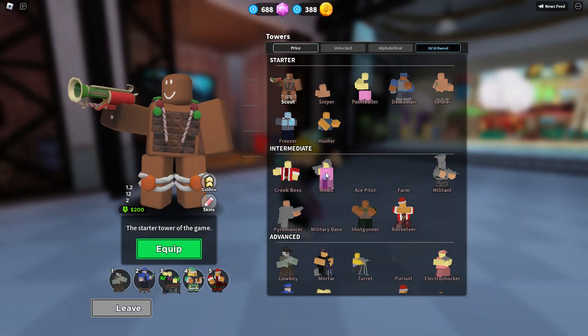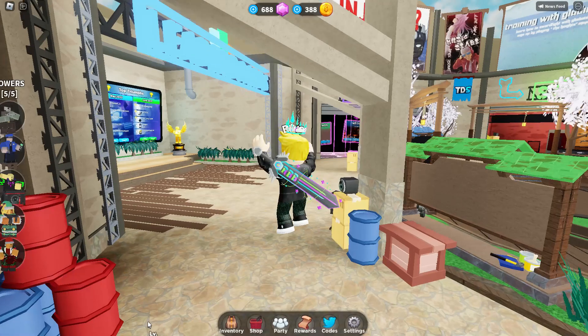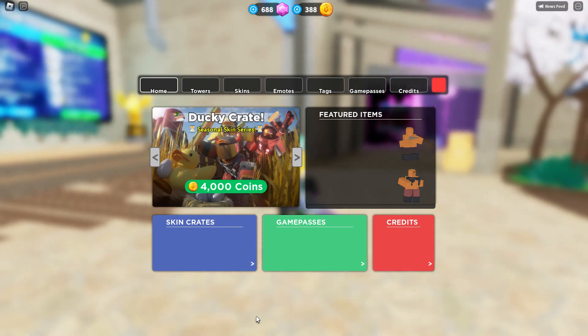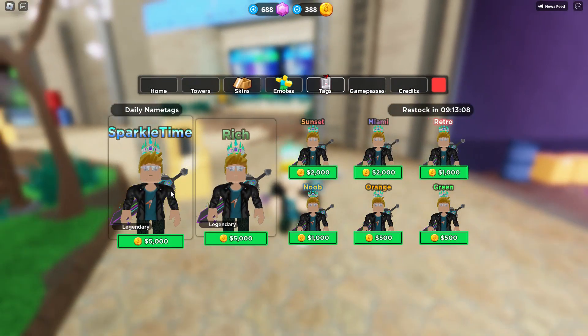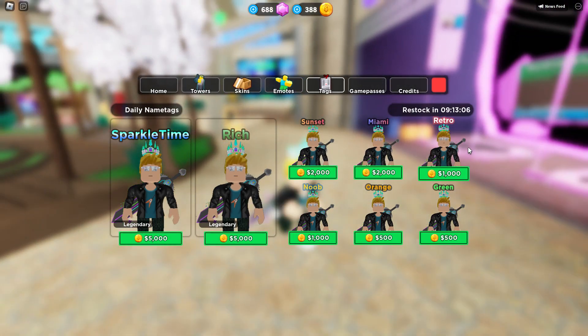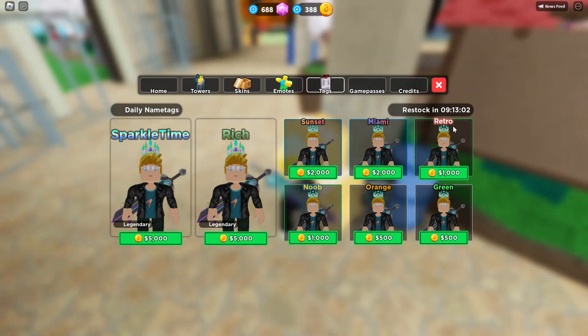If we go to inventory — it might take a second to load — but you can buy them in the shop. As you can see, tags right here: we have Sparkle Time, Rich, Sunset, Miami, Retro, Green, Orange, and then Noob.